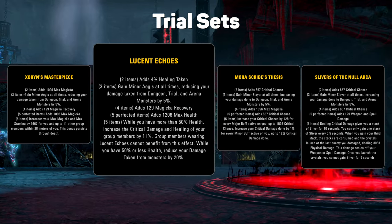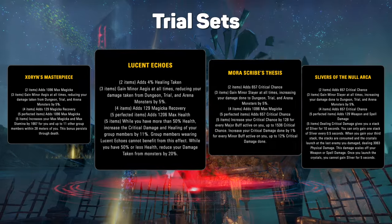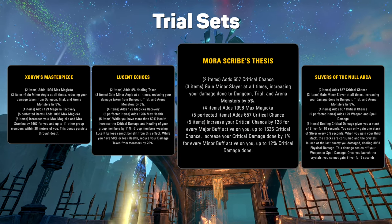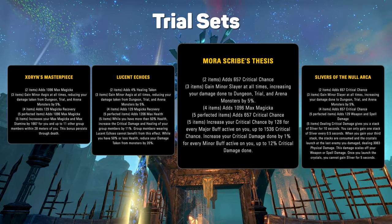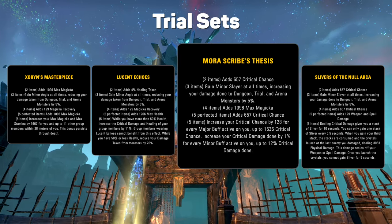The only condition is staying above 50% health, and if you do dip under, it's going to help you there too. The light damage set, Maura Scribe's Thesis, is good but weird. A typical trial comp doesn't need the second bonus, but you could drop something else if everyone wore this set.